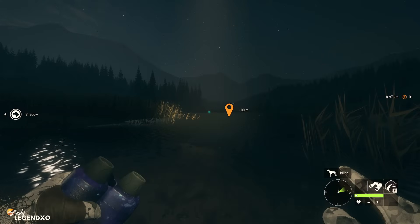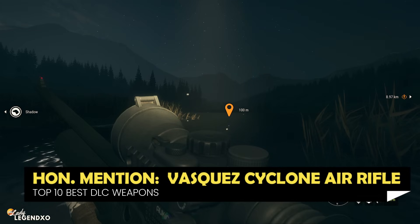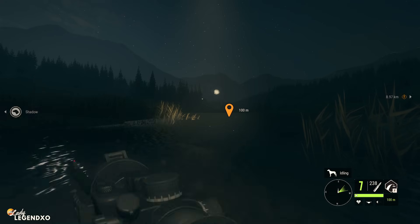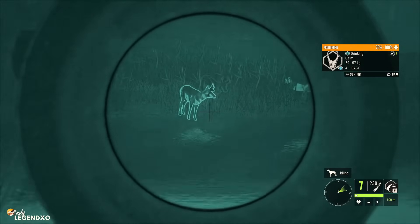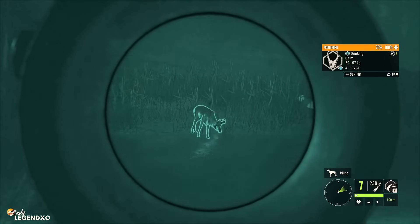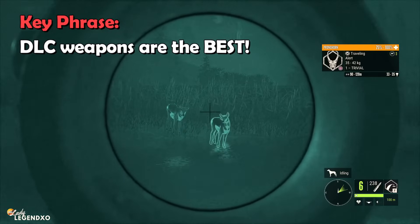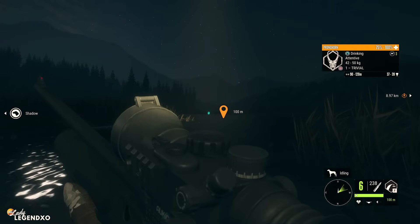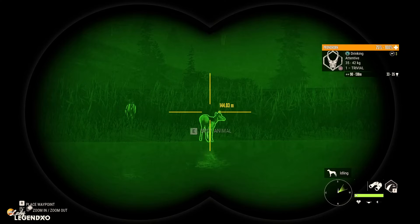I have two weapons as honorable mentions. The first is the Vasquez Cyclone air rifle, which comes in Weapon Pack 3. It is good for classes 2 to 4 and has 7 shots. It is so quiet — just like using a bow but from a further distance. With a little bit of patience, you can take out every animal in the herd: take the first one down, the other animals will go alert, wait until they are calm again, and take them out one by one. That is an amazing way to make a big stack of cash. It is definitely one of the most underrated weapons in the game.